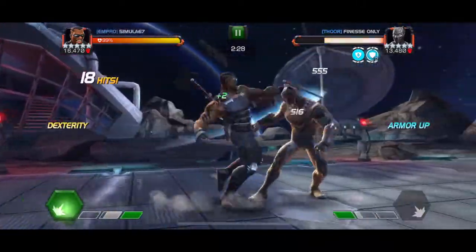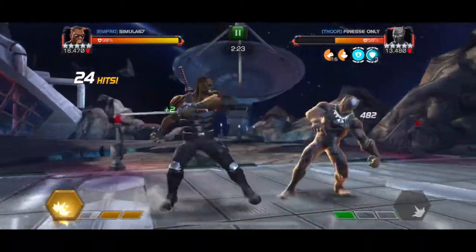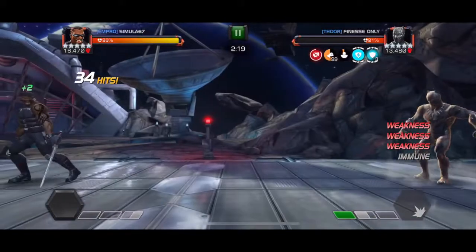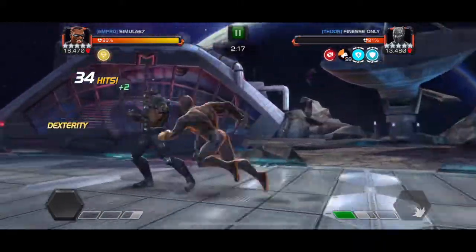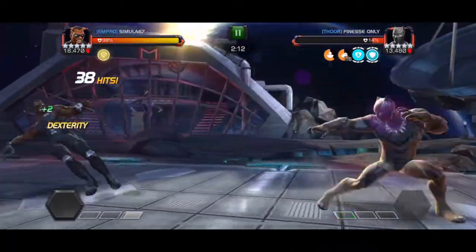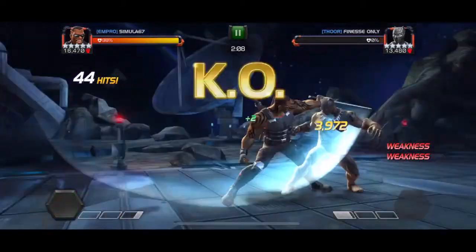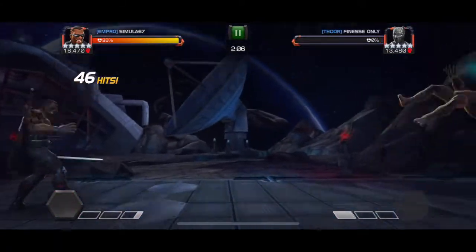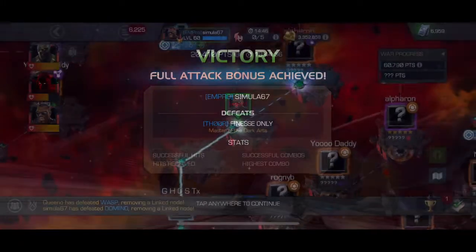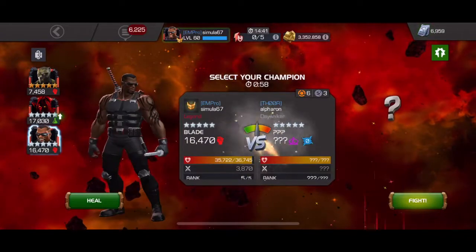It's really just a matter of baiting his specials. If you can push him to a special two that's great. The key to his special one is either to straight up block it, or when you're trying to bait it always dash back twice — because the hit events on it are so close together that you will always get tagged by the second swipe if you dodge the first one. A little tip there. Not too bad either.